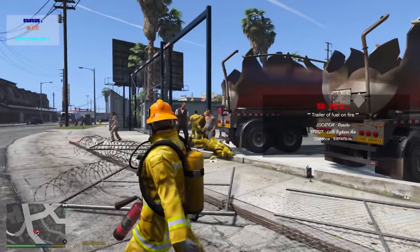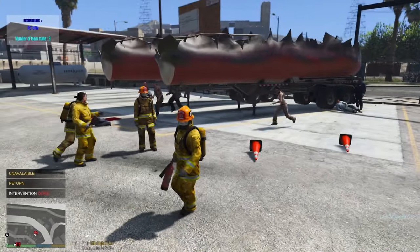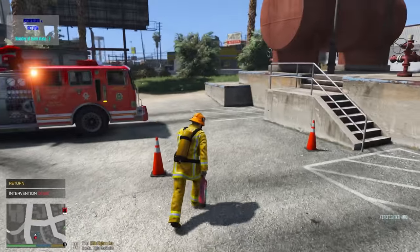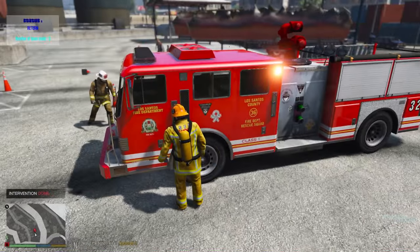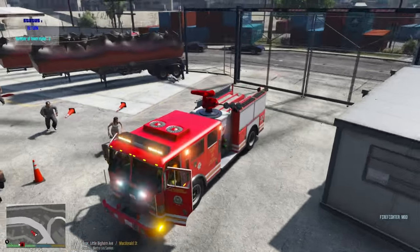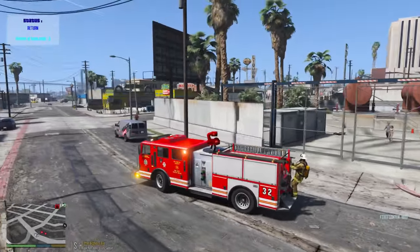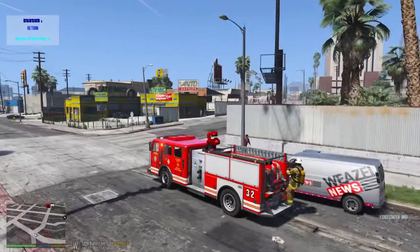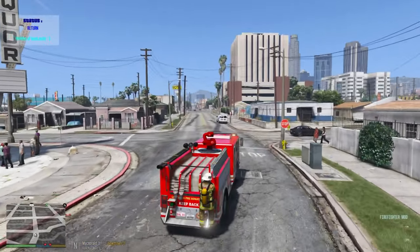I think the fire's out, so we go to status five. Paramedics are on scene to take care of everyone. Let's hop back in the truck and get out of there. Cool thing is it shows you on your minimap where the fire station is - I like that, so you can head back and wait for another call.